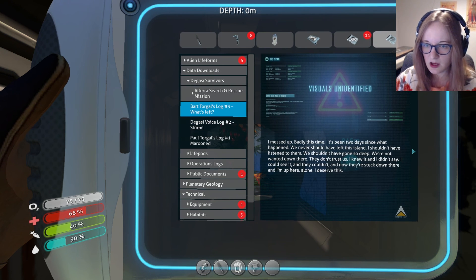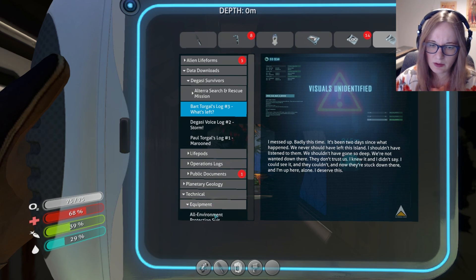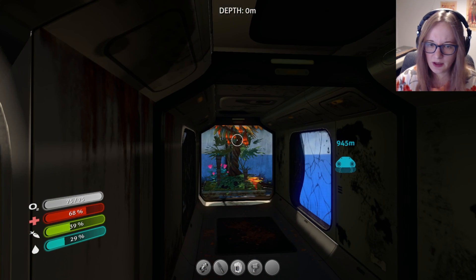I messed up, badly this time. It's been two days since what happened. We never should have left this island. I shouldn't have listened to them. We shouldn't have gone so deep. We're not wanted down there, they don't trust us. I knew it and I didn't say - I could see it and they couldn't. And now they're stuck down there and I'm up here alone. I deserve this. So apparently there's other people down below - that's very ominous.